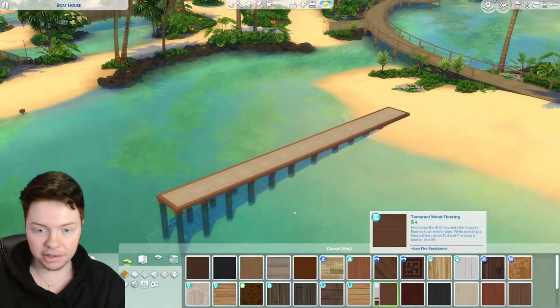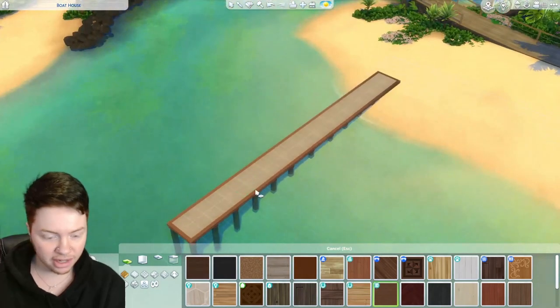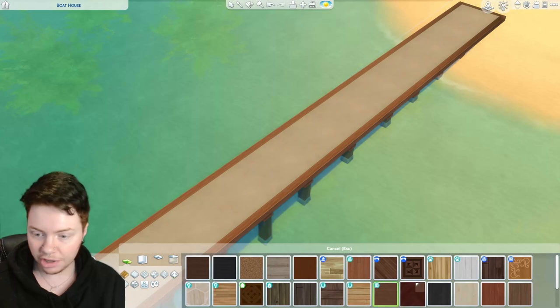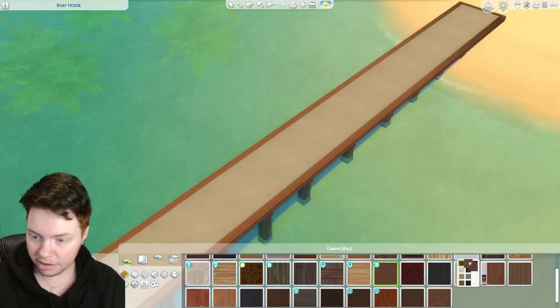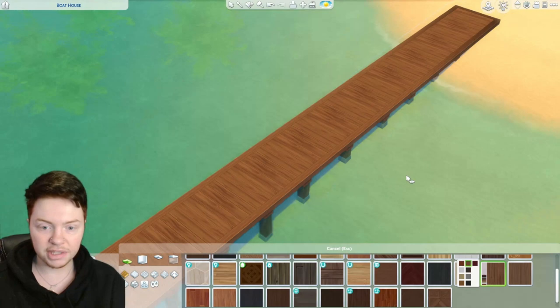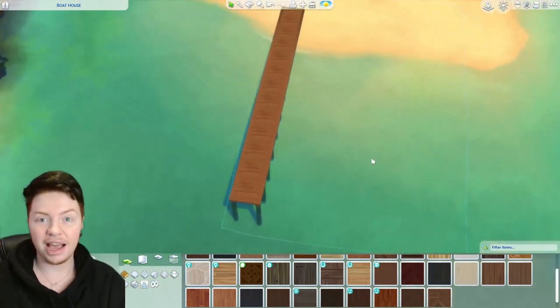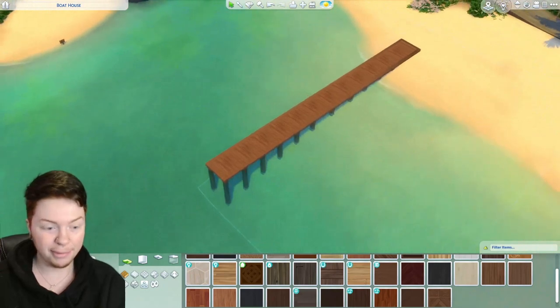Then we're going to go in with some wood, finding one that's kind of the same colour. I think it might need to be more flat panels — yeah, this one looks pretty good, something like that works quite well. We do need a dock in order to actually get onto the boat, so that is pretty important.